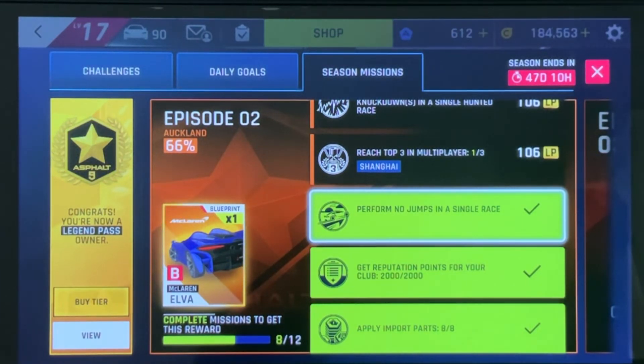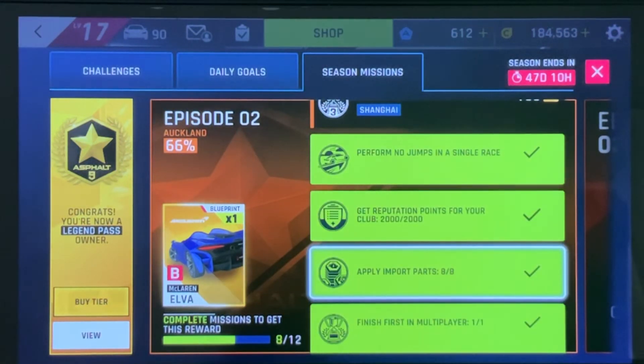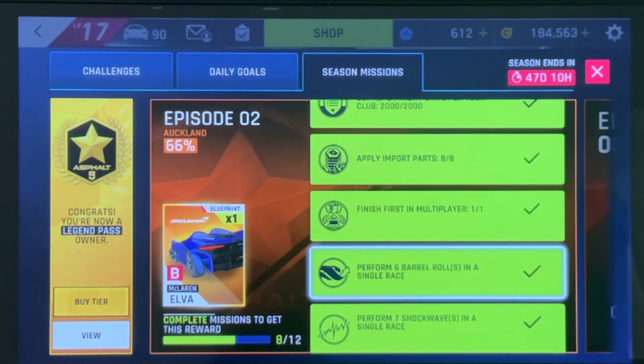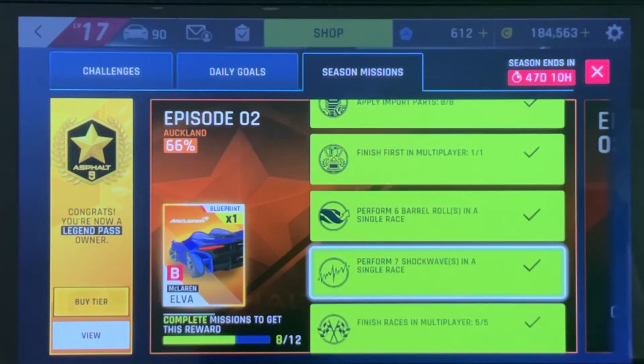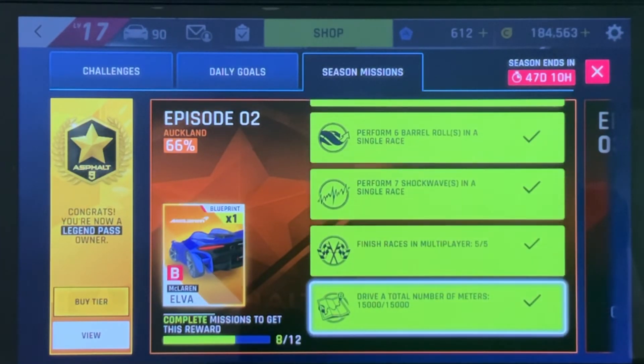I don't remember where that race is at. I really wish I would have written it down before I completed it. Just wherever that race is, go to that area, don't hit any jumps, get repped — that one's going to happen naturally. As well as apply import parts, perform six barrel rolls in a single race, and perform seven shockwaves in a single race. Those are also relatively easy.